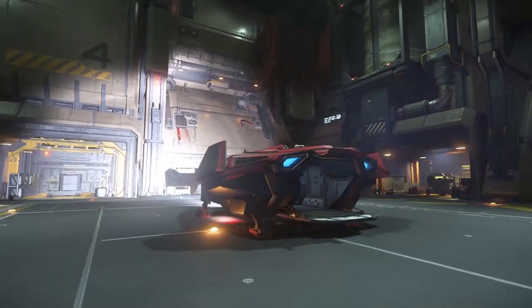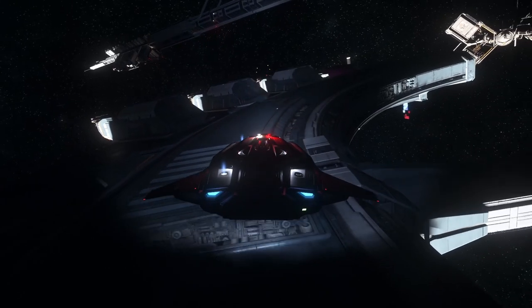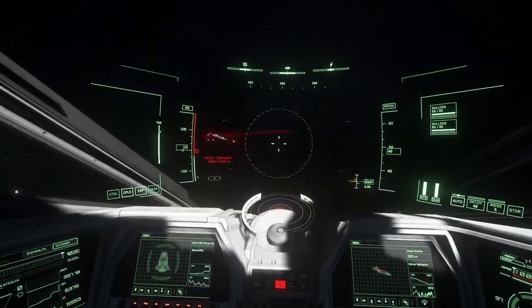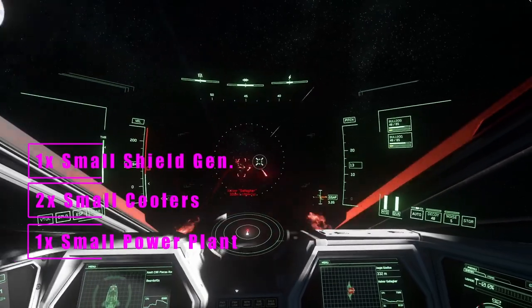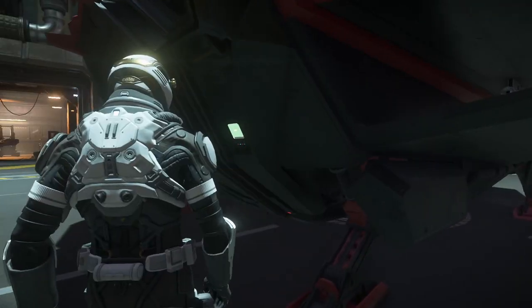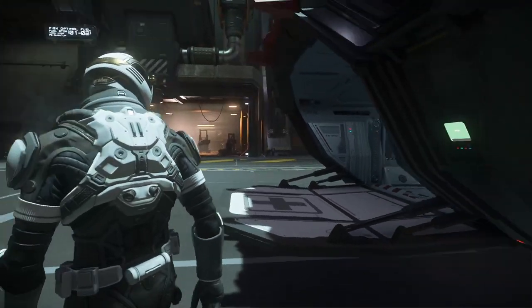Enter the Pisces C8R medical variant. This little wee-woo machine is the latest addition to Star Citizen's ambulance range, giving players the opportunity to live out their paramedic dreams and train for their application to the med runners. So let's get the specs out of the way. This little ambulance comes equipped with one small power plant, two small coolers, one small shield generator, and a single small quantum drive. While not overly impressive on paper, these specs are not the important ones when it comes to this little mobile health clinic.